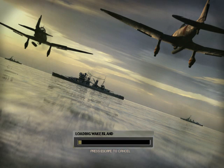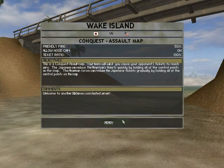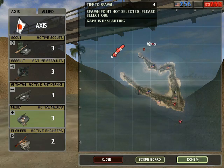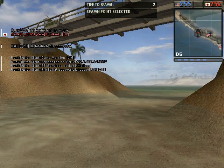Welcome to Let's Play Battlefield 1942. On today's episode we have Wake Island, and this time around we're going to be spawning in on the Japanese side to do the assault. If you recall from the previous version, the Americans are on defense and have no uncapturable base, whereas the Japanese have a destroyer and an aircraft carrier.